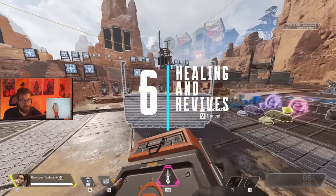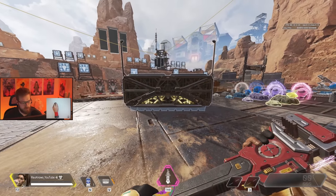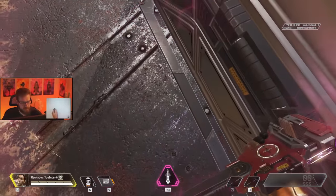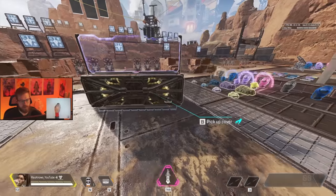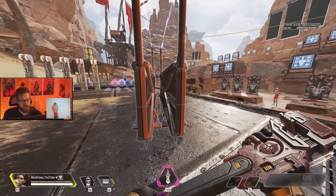Post-buff, the walls are actually a great way to get heals off in the open. Throw down your wall — it's going to have a lot more health than before — then immediately start popping your heal. The key is when you're behind the wall, look downwards, so that if the top part gets broken, they still can't see your head. This is also extremely useful for getting a res out in the open. If you're trying to res behind the wall, put a second one down, as it gives you 800 total damage between the two walls instead of just 400.